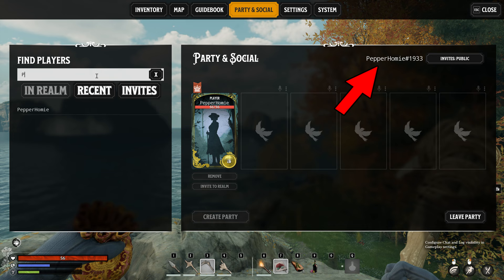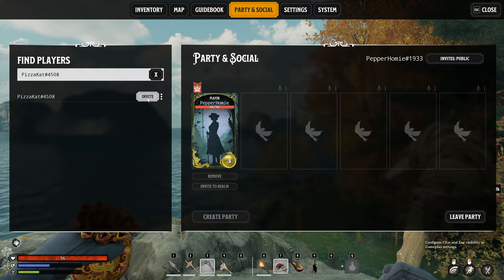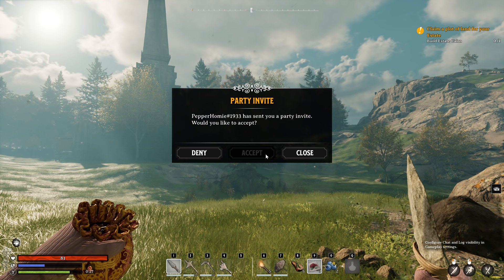The name you will be searching for is their Nightingale name, which can be found on the top right when in the party and social menu. Once you find your friend, click invite. On their screen they will then receive an invite and will need to choose accept.